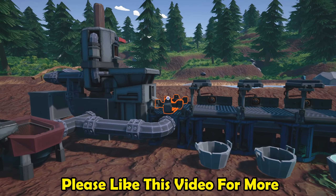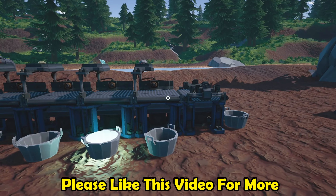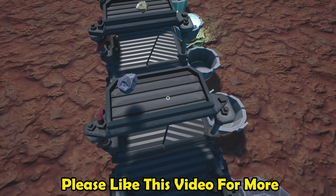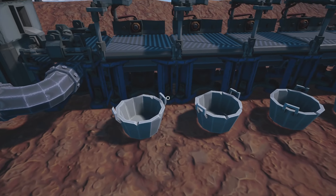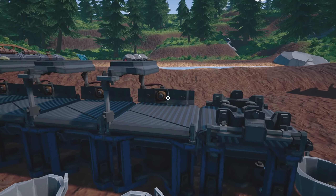In our previous episode we added to our initial automation by adding sorting. We're doing that with the conveyor belts that have the splitting technology — whatever you put here, in this case iron, is going to go one way. Everything else goes the other way. So at the moment all the iron goes there, the gold goes there, and the power shards go there.